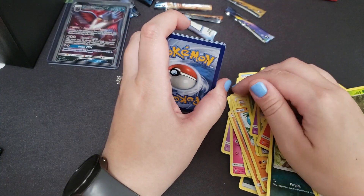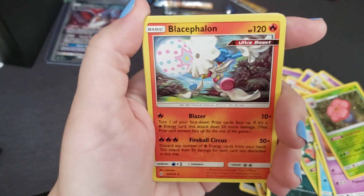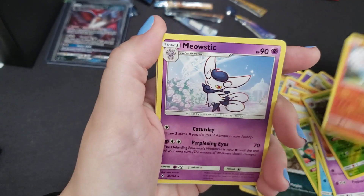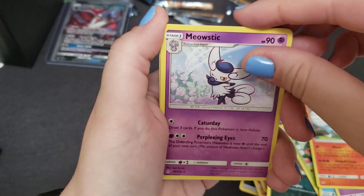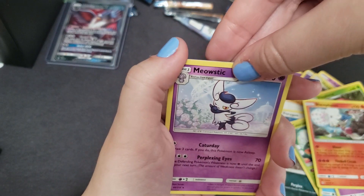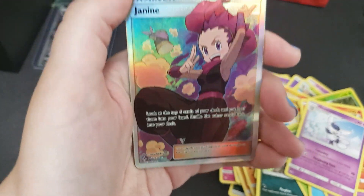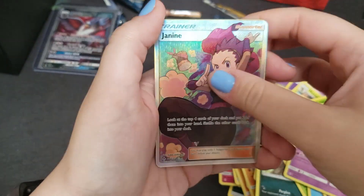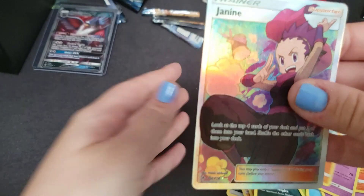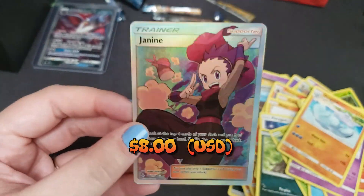Here we go. Come on, something good. Blascephalon? Yeah — Blascephalon. Okay. Meow stick. Come on, what is it? I'm pulling from the back. No, just do it — rip it! Oh! Janine — cool art trainer! Janine. Oh, it's got the nice texture. I don't think this is anything good — yeah, it's a Quagsire, so we'll throw that over there. Janine! Oh, that's nice. Awesome. Cool art trainer.